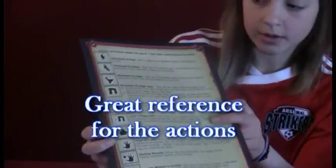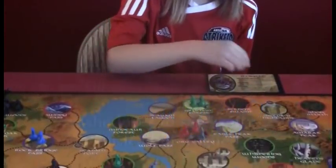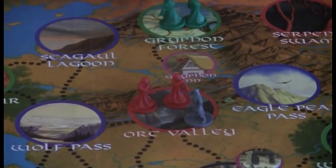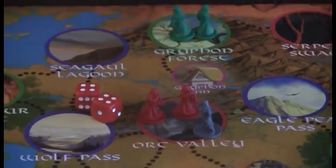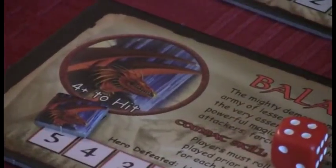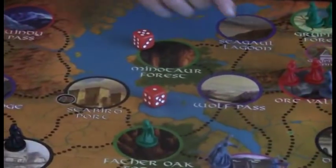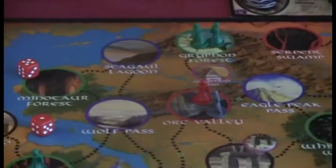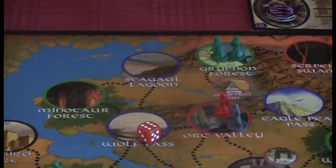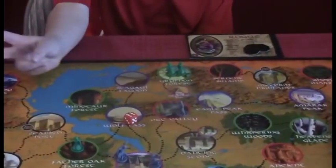What do you do on your turn? On the back of the rule book it shows you all the different things you can do for one turn. I'm the Rogue. I'm going to move for one action — you flip one action token over. So each action you take, you flip over your action tokens. Then I'm going to roll the dice to fight — you get a die for each minion that's there. On their card it says how much it takes to hit. These are four to hit. I got a five, so I killed one. If I want to try to get the other, I can spend another action but only use one die. I got a six, so I killed him.